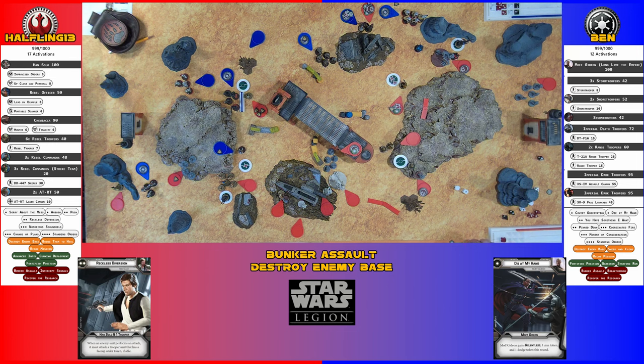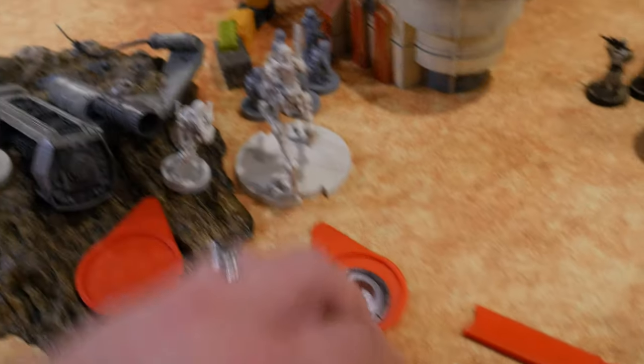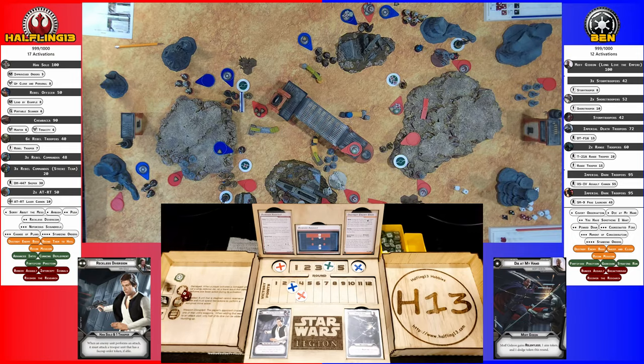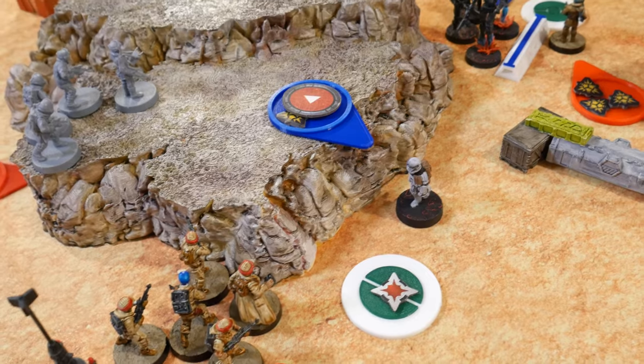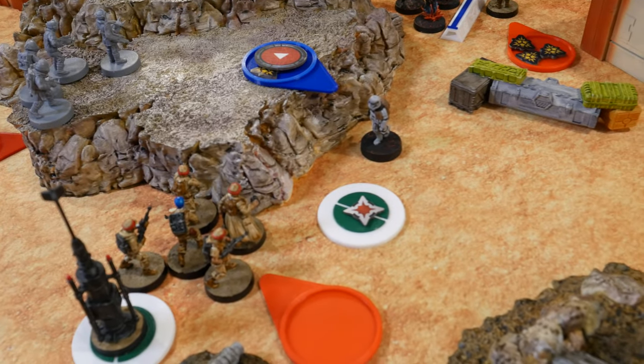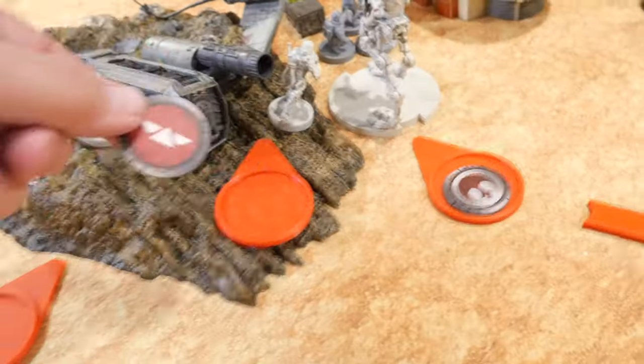The reckless diversion sort of worked, bringing them out. AT-RT takes an aim and shoots the Dark Troopers — two hits plus a re-roll for three. Dark Troopers just keep taking everything. The remaining purple leader goes for rally — still not succeeding — and takes a dodge.